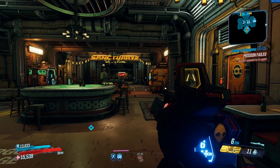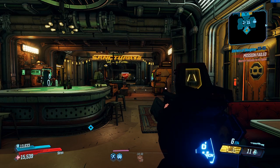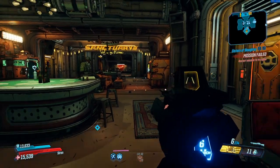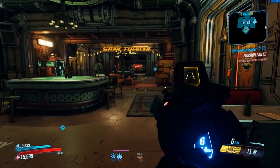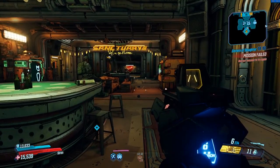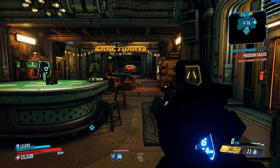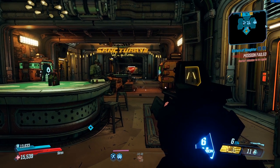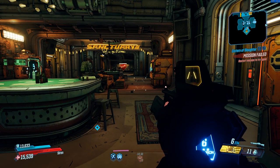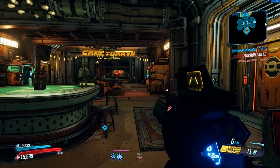Hey, Chadley here and today we're going to be looking at God Fist Amara. This is a new Amara build based around melee — but also not really melee. Basically, when we activate our action skill we release a nova around us, and if anything is inside that nova they basically just disappear. It is super cool — you'll be doing millions upon millions of damage.